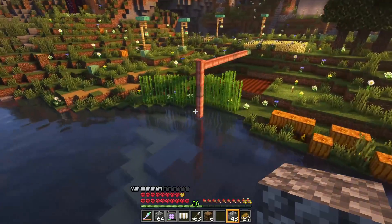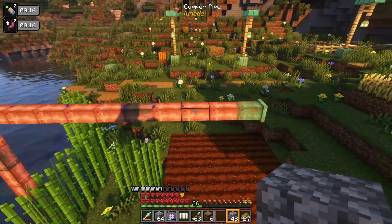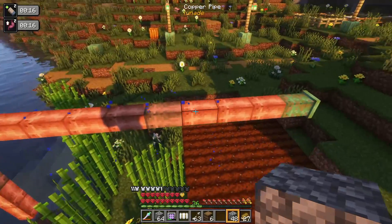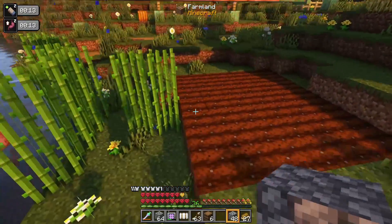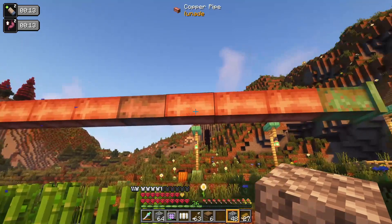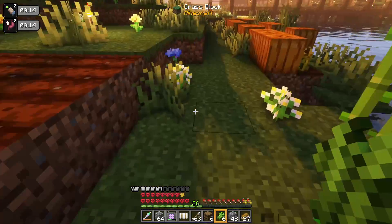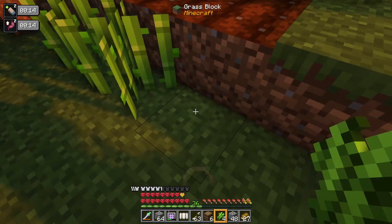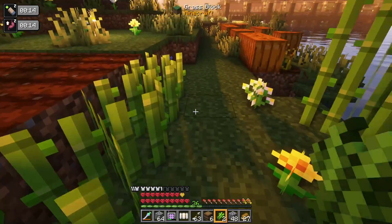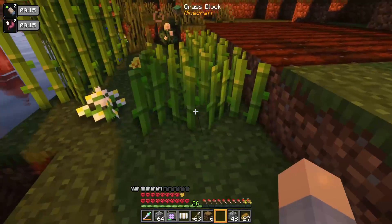Another really cool thing that pipes do is if they're over a water source block, within about 12 blocks away — I've got it going 13 or 14 here so you can see it stopping — this basically becomes a water source itself in a range, like it's dripping water. So this farmland right here is being kept fertile because this copper pipe is over it. You can also plant sugar cane wherever this pipe is touching or the range is touching, so you can run a copper pipeline as a water pipeline to plant sugar cane without having a water source next to every single plant. That's pretty neat.